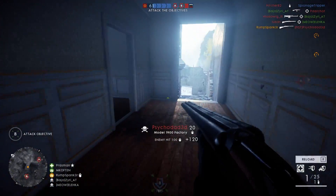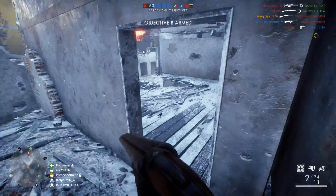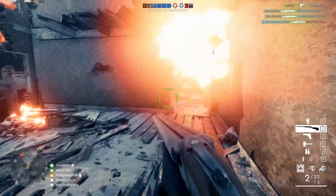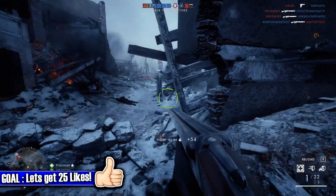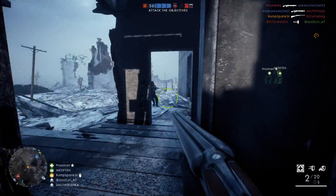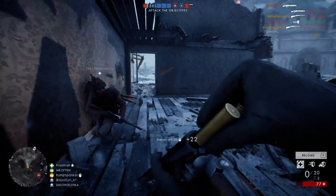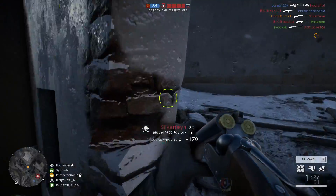Although some weapon unlock assignments can be quite difficult to complete, you should find this challenge fairly easy, especially if you use these quick tips. If you aren't familiar with the Model 1900, it is a double barrel shotgun and one of the new weapons added to Battlefield 1 with the In the Name of the Tsar Russian DLC. After getting my hands on this weapon during CTE gameplay, I was blown away by how well balanced and devastating this new shotgun is.